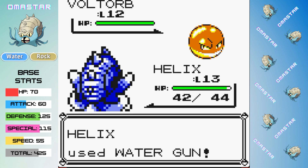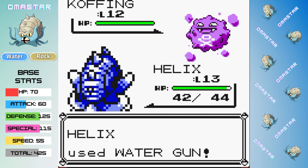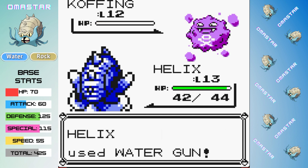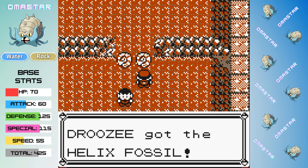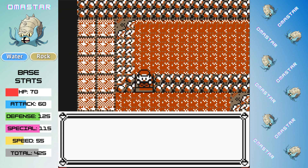Luckily, we had saved just before the Fossil Super Nerd, so we don't have to go back too far and we aren't repeating too much of the story, and we do get a chance to avoid getting poisoned here. We have no problems with this rematch, and we avoid poison, and it lets us take the Helix Fossil for a second time, so that's kind of fun.